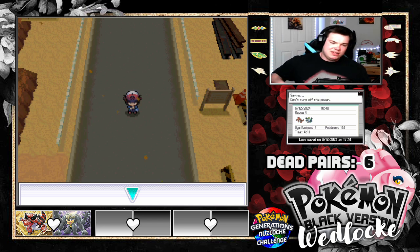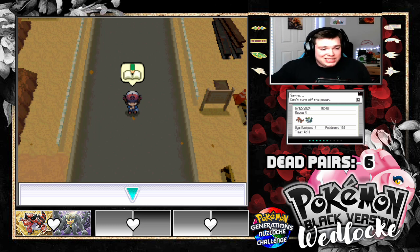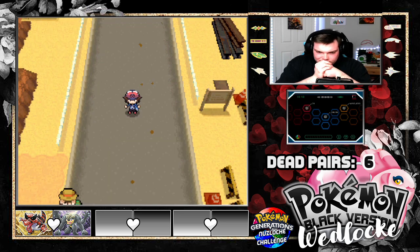Thanks for watching today's episode. We're going to keep going. We get a Desert Resort with two encounters, so we get two new team members, hopefully — that would be nice. Like and subscribe, check out the links in the description, join the channel if you want access to other things going on here. I'll catch you next time. Stay safe out there.